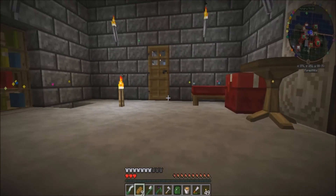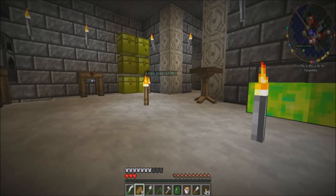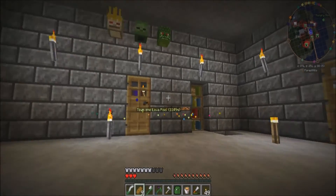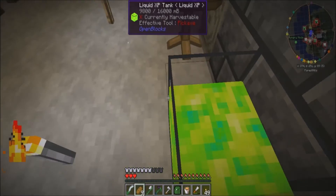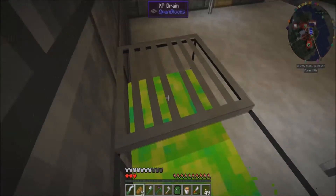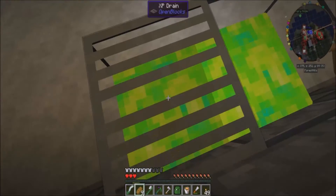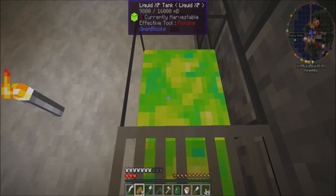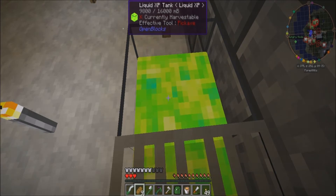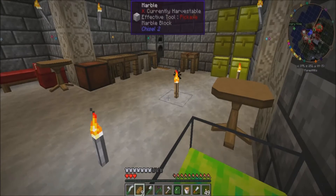Here in the main base room, not very much has changed at all — except that I have this. This is a liquid XP tank, and this is an XP drain. Basically what happens is you stand on top of this and all your XP drains into here. And then you use it like you would normally — you can fill buckets up with it and all sorts of other stuff.